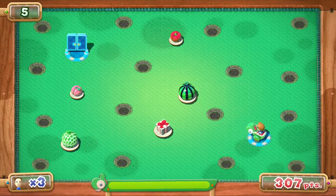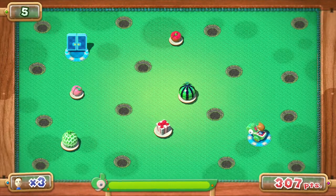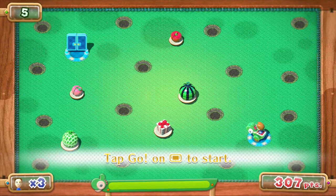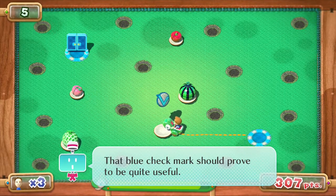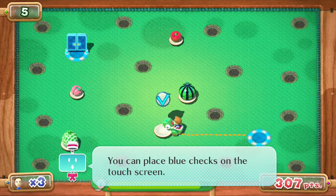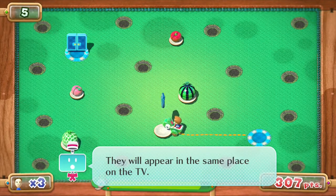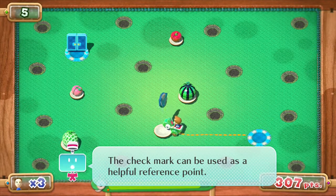This makes things interesting, not going to lie. We'll give that a try — prove to be quite useful. What do those do? You can place blue checks on the touch screen. They will appear in the same place on the TV. That's cool. The check mark can be used as a helpful reference point.